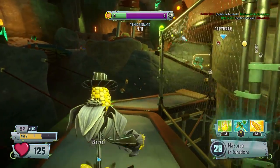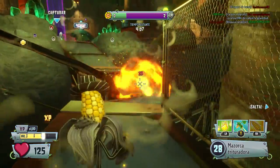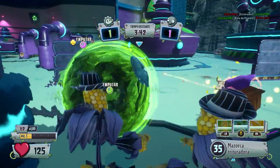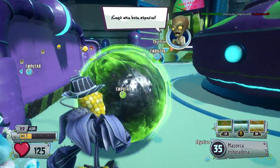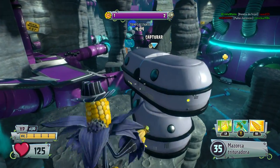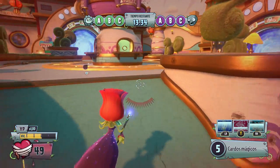Las batallas del multijugador son hasta para 24 jugadores. Hay 12 mapas y 6 modos de juego. Puedes crear la partida a tu medida con factores muy locos como la falta de gravedad. Uno de los modos nuevos llamado Absorción de Territorios es espectacular y vibrante, aunque tal vez demasiado largo, y no es raro que las partidas duren más de 20 minutos. Consiste en ir conquistando zonas en un mapa que está creciendo constantemente.